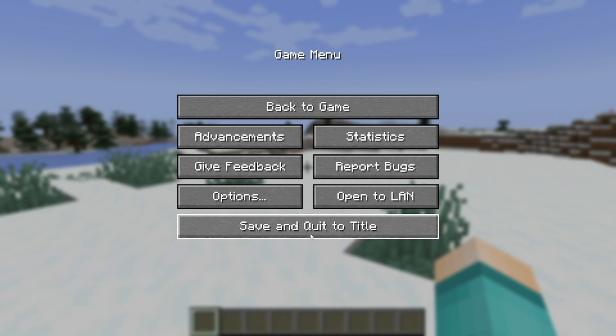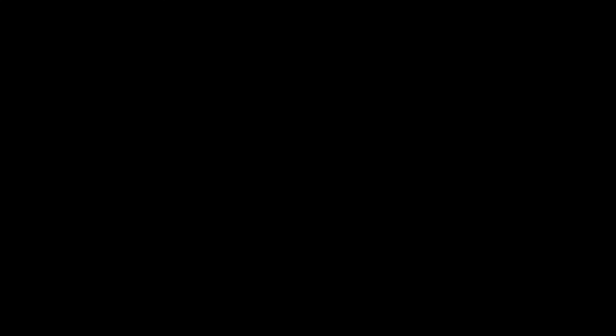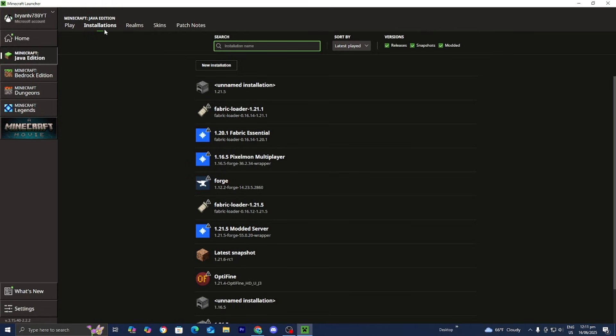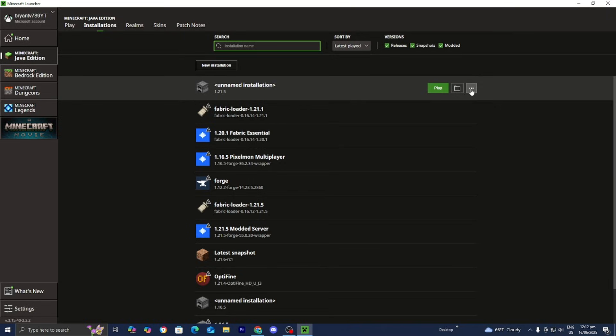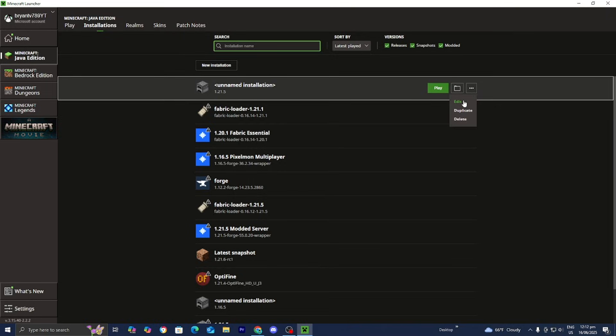Let me show you how to do that. Exit out of Minecraft, and once you're in the Minecraft launcher go to the top menu and select Installations. Look for the version of Minecraft you're playing — in this case 1.21.5. Go to the right and select those three dots, then press Edit.